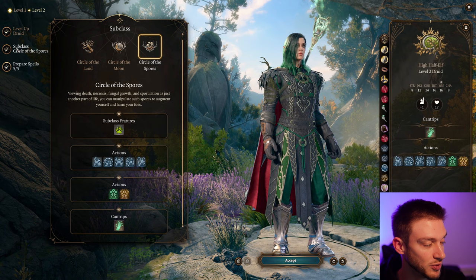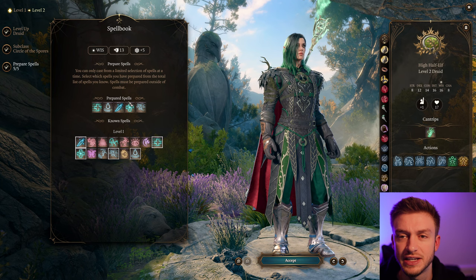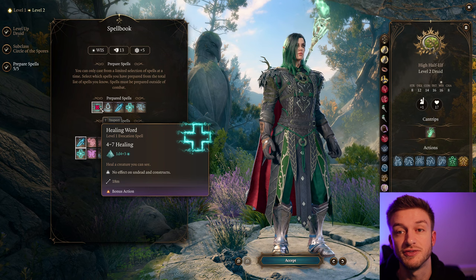We also get Bone Chill. This is like a pure Necromancy build. I always think that Create Water, if you can take it, is very useful — the ability to Create Water and use a bit of Lightning alongside this for double damage is great. Because Necrotic damage is good, but some things will resist it. I like to have Healing Word from range as a bonus action.